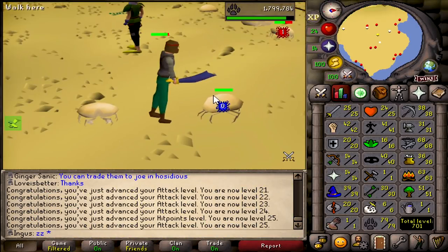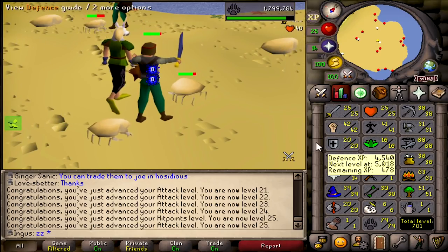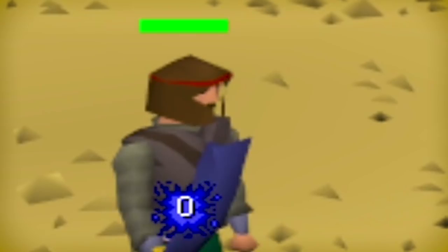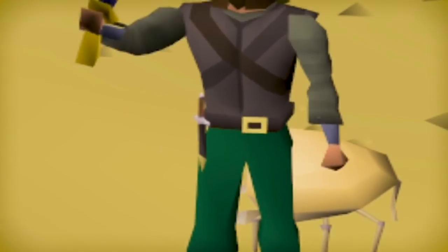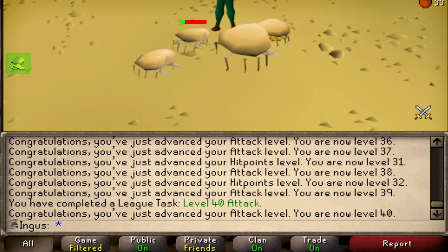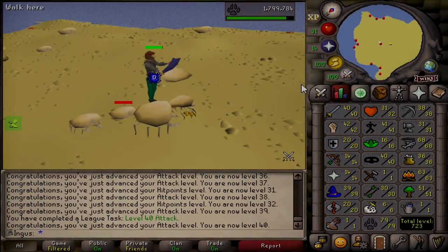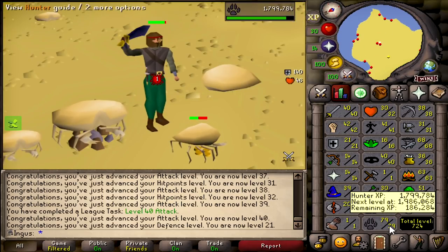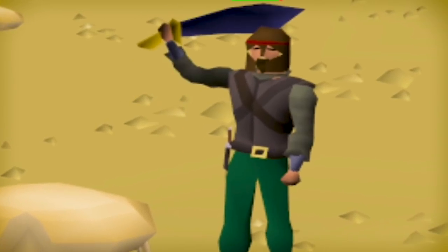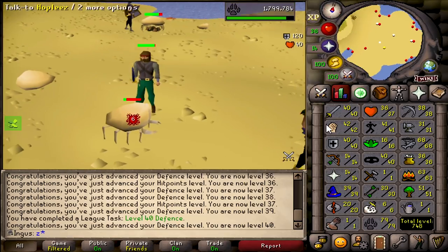We are now at sand crabs. We're going to be camping here a little while - going for attack levels, and maybe after that I'll get 40 defense just for the achievement points and the defense bonuses, because as you can tell I am borderline naked right now. We got 40 attack - I missed it because I wasn't really looking at the screen. I'm going to switch over to defense and hopefully get base 40 melee stats. There we are - 40 defense.